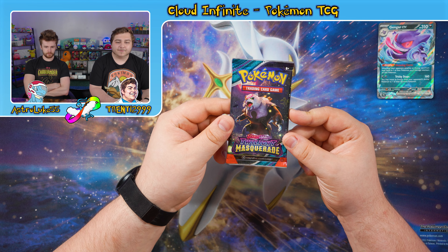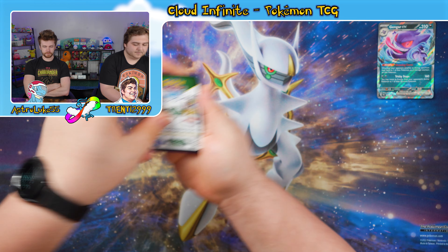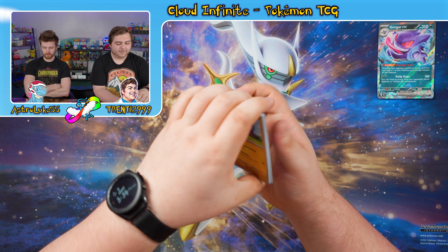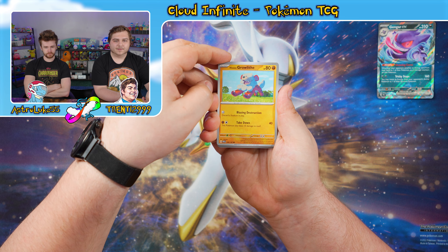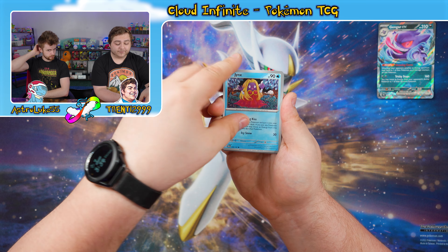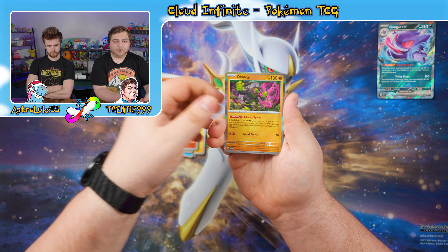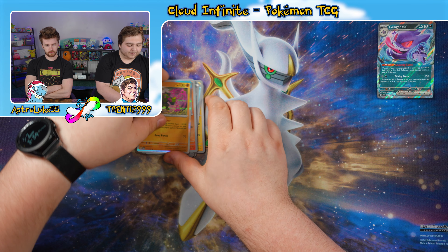Moving on to our final pack — a Blood Moon Ursaluna pack. Code card comes up metal energy. We got a Hisuian Growlithe, a Monferno, a Nosepass, a Jynx, a Klawf, a Glalie, an Ogre's Mask, a Reverse Klawf, a Reverse Vulpix, and a Holographic Okidogi. That is our first one of those guys — goofy little goobers.